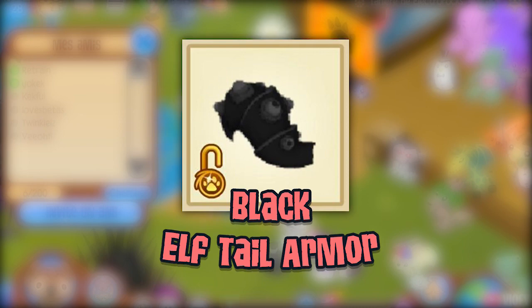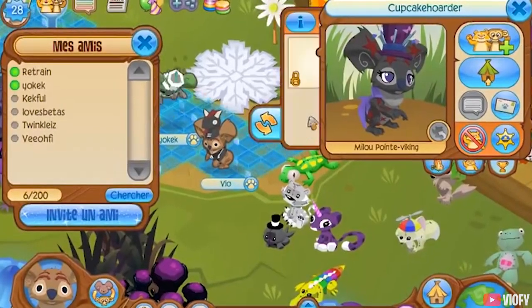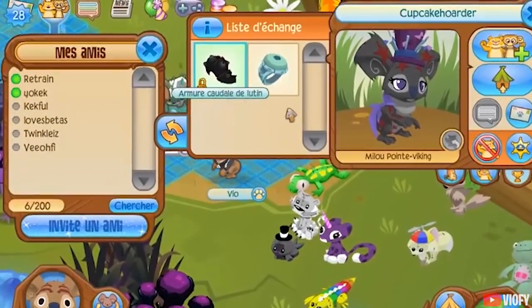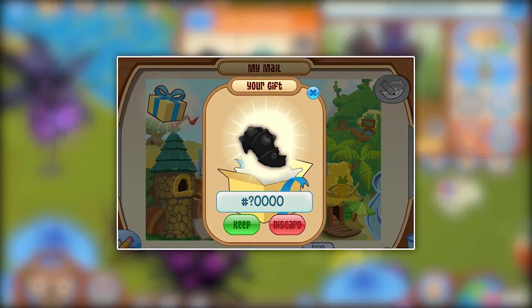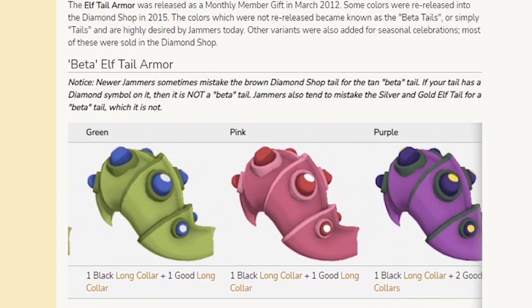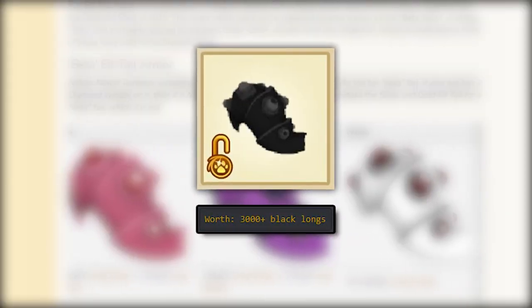And finally, the rarest unreleased item in Animal Jam: the Black Elftail Armor. This is an unreleased variant that was first seen on January 11, 2019. The origins of this item remain unknown, but it is speculated that the unreleased variant got into the game via a gift sent by mistake by AJHQ. Such an item is probably priceless, with the current owner being inactive, but an estimated value would be well over 3000 solids.